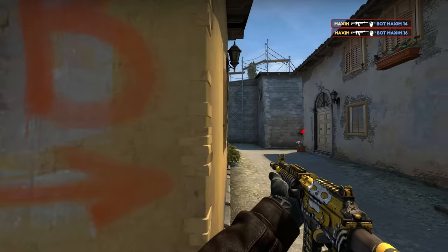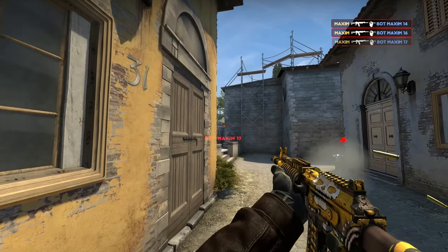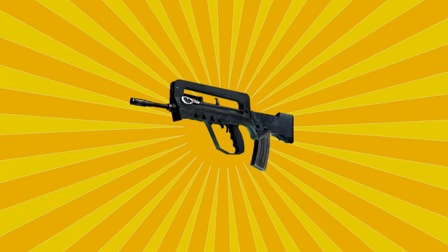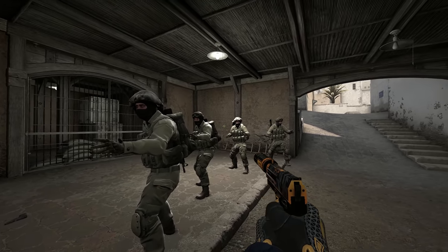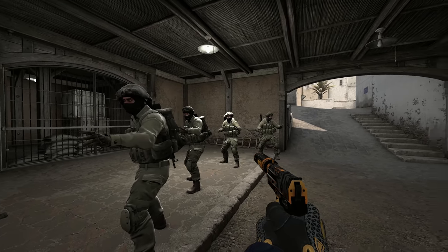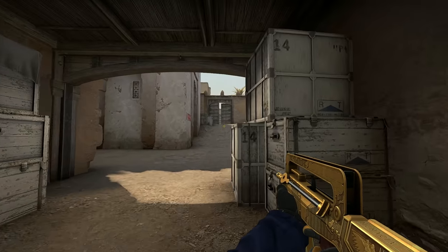Tap or burst in most scenarios, and only panic spray when it's really, really necessary. FAMAS — this is the gun that you want to buy if everyone else in your team can afford M4s with full Kevlar and nades, and you're just out here struggling to keep up.